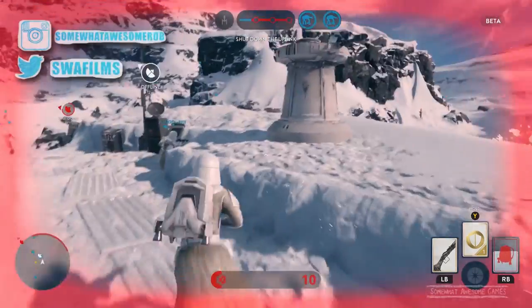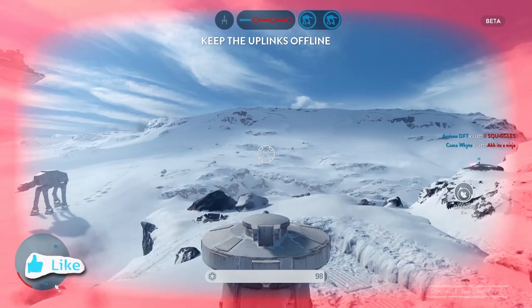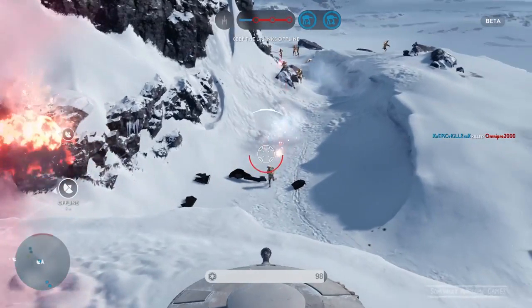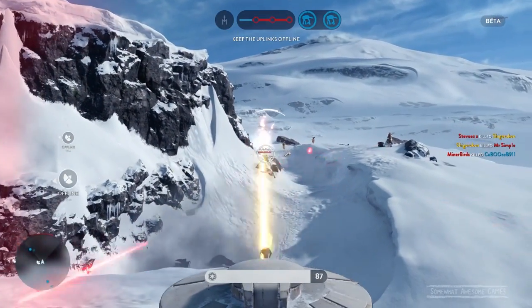Welcome to Summon Awesome Games, fellow Jedis and Siths. We're about to learn about turrets in the Walker Assault mode in Star Wars Battlefront, at least the beta. What you want to do if you're getting attacked by waves of enemies on foot — jump in a DF9. This big towery turret will blow up enemies real good.